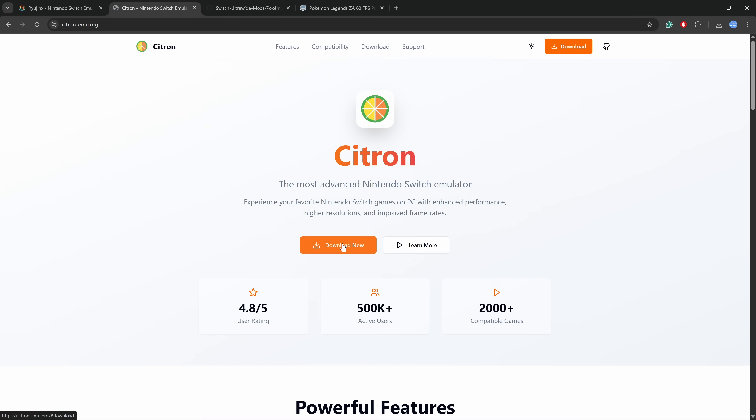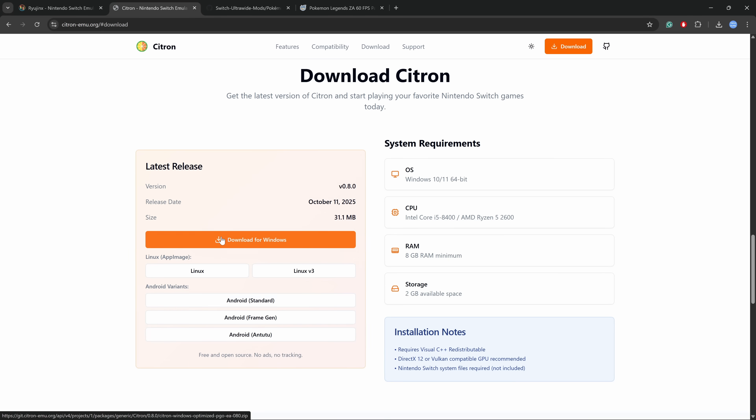First, you can download Citron — download the latest version, which is currently version 0.8.0. It will update in the future with maybe some fixes, so definitely check the pinned comment for any updates.